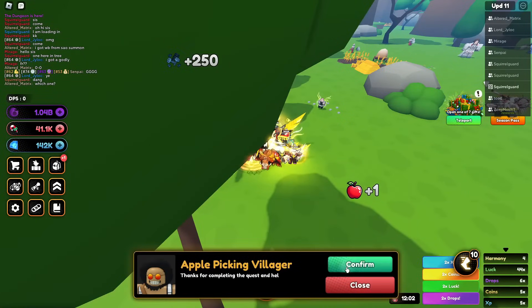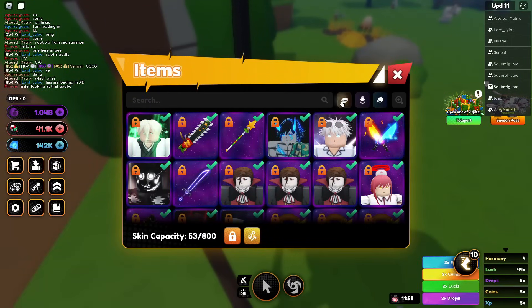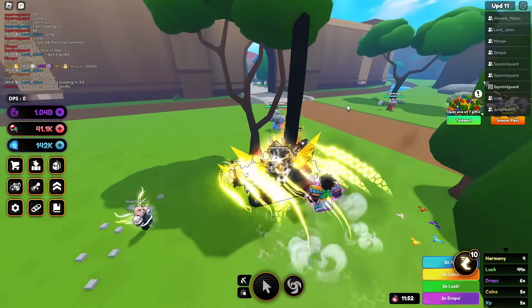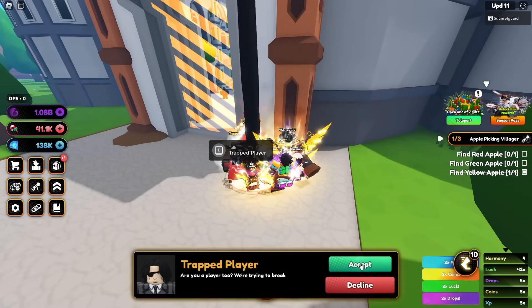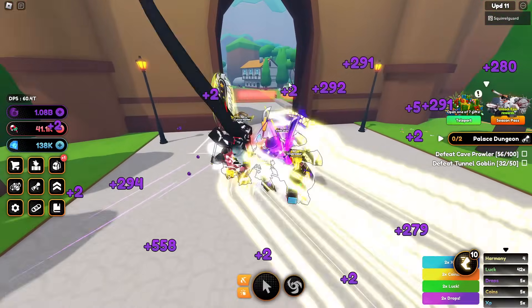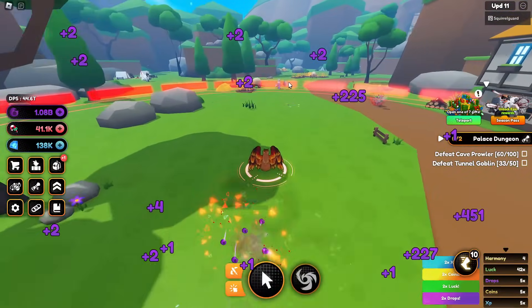I didn't know where these were — I had to find them. Here's your reward — I have no idea what to get. I'm also going to grab the trapped player so we can get a kill quest going.